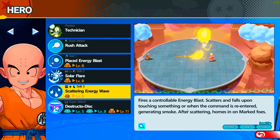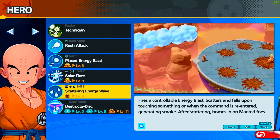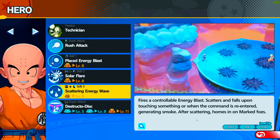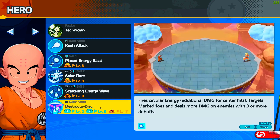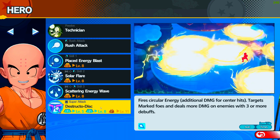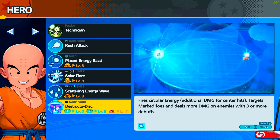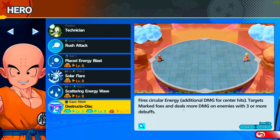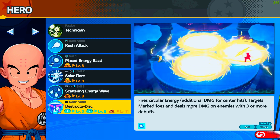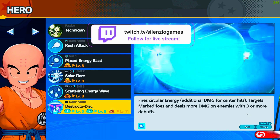Scatter Energy fires a controllable energy blast that scatters and falls upon touching something, or when the command is re-entered. The famous Destructo Disc doesn't get enough credit for how great it was early in DBZ — it gets weaker later on but it's just fantastic. You can throw three of them.